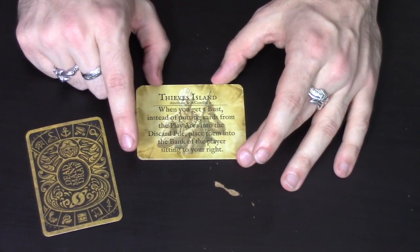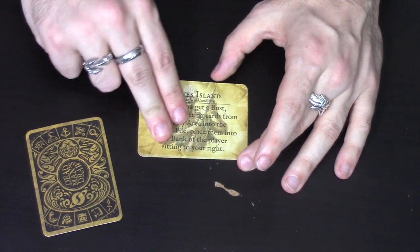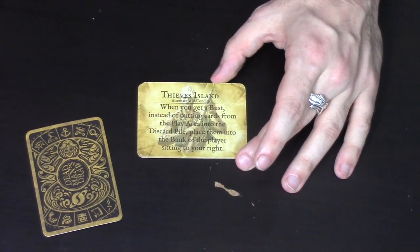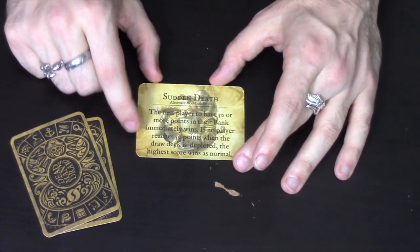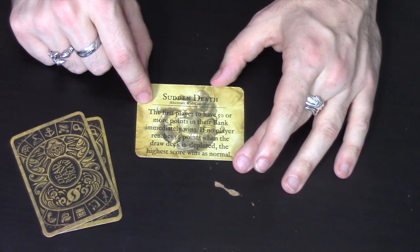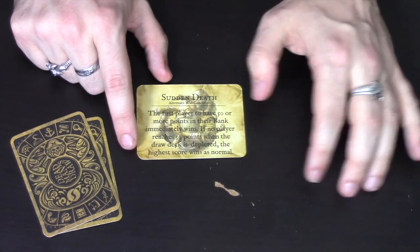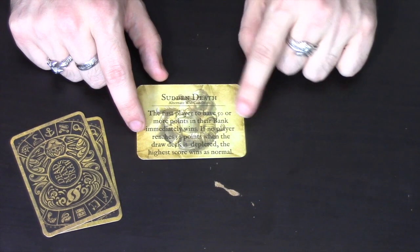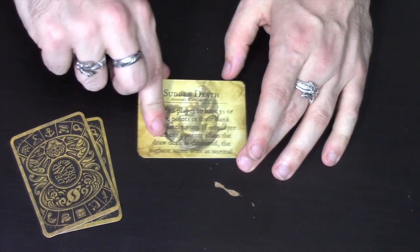Another win condition: whenever you bust, the cards that go into the discard pile instead go to the player on your right — so busting actually gives your opponent quite a lot of cards. There's also a race condition where the first person to pass 50 points is the winner; if no one passes 50, highest score wins normally. But if someone does reach 50, it doesn't matter if the draw pile still has cards — that person wins.